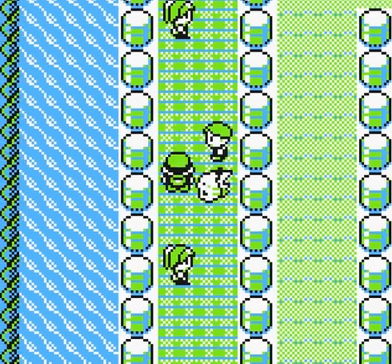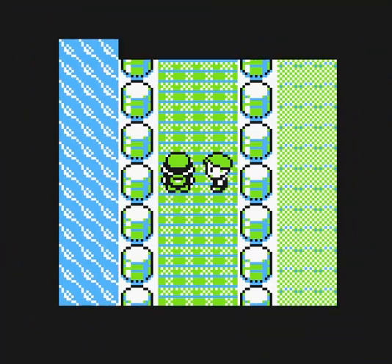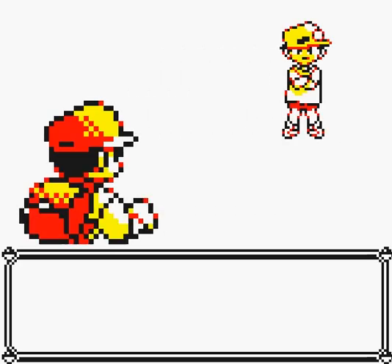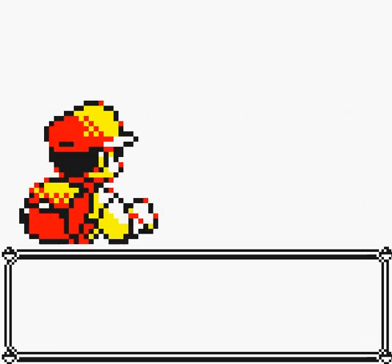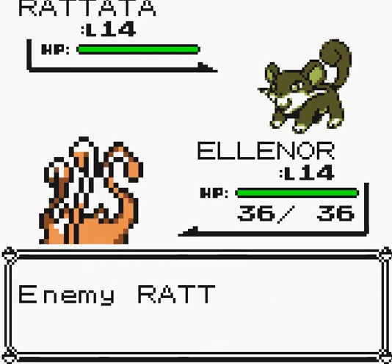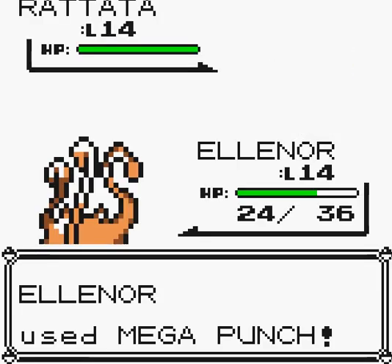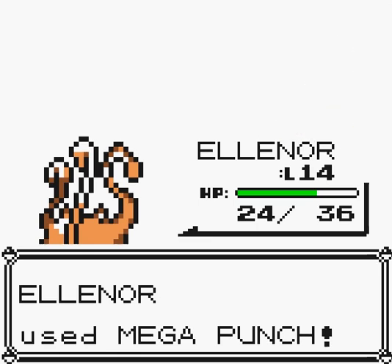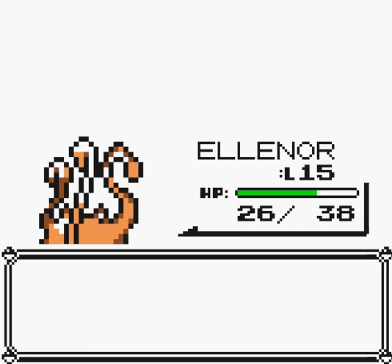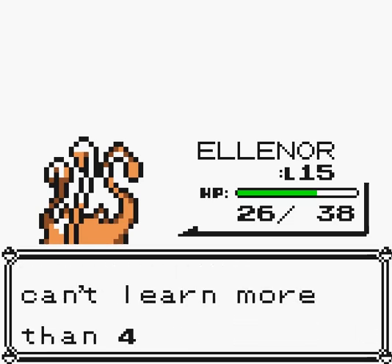Alright, welcome back — here we go. Here's number three — it won't be easy. Youngster wants to fight. Go, Eleanor — we're going to Mega Punch another Rattata. I took eight off. Don't miss — thank you. That should be the fight. 171 experience. Eleanor grew to level 15! Yes — anything new? Trying to learn Karate Chop but Eleanor can't learn more than four moves. Delete an older move to make room for Karate Chop? Yes.